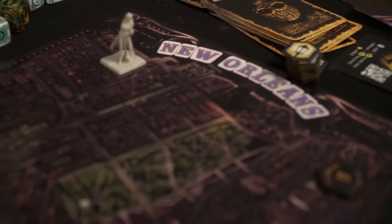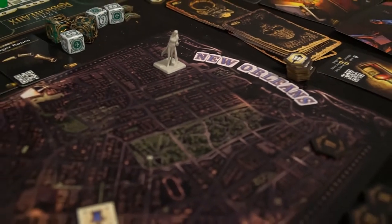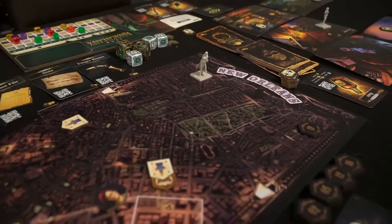Hey guys and welcome back to another Unfiltered Gamer board game review for the game The Dark Quarter by Van Ryder Games and Lucky Duck Games. In this cinematic game you're going to be using a digital portion — like an app on your phone — and also the board portion, the tabletop presence of the game. You'll be selecting between one to four players to play as detectives, vampires, and sorcerers in the streets of New Orleans as you attempt to solve murders and mysteries.